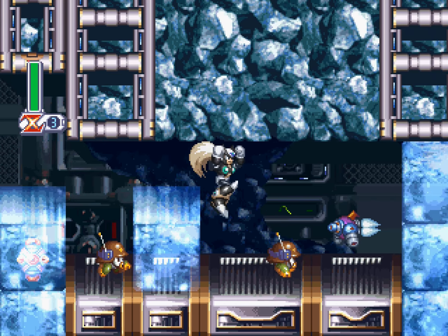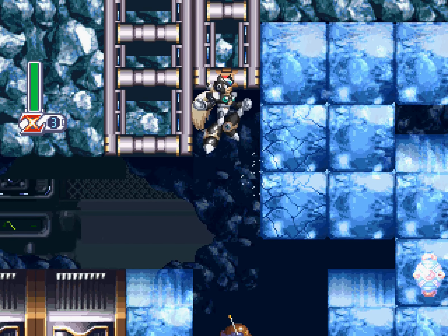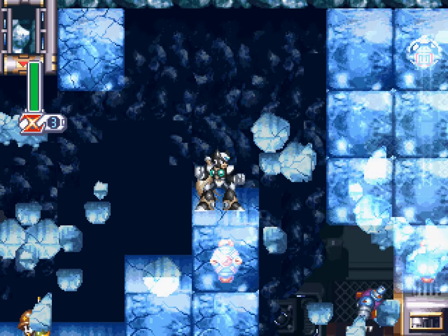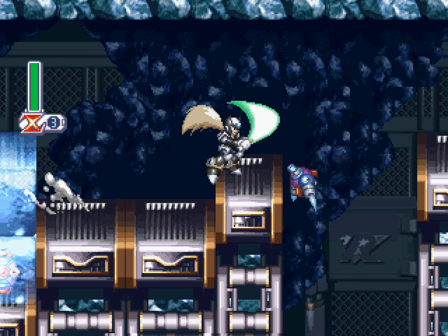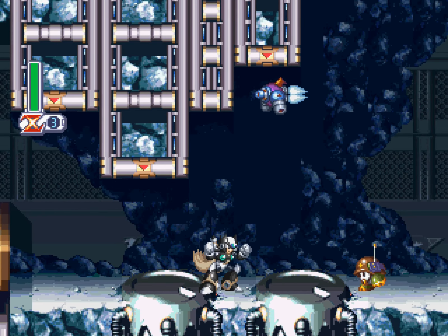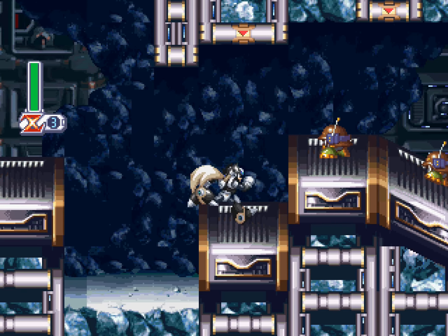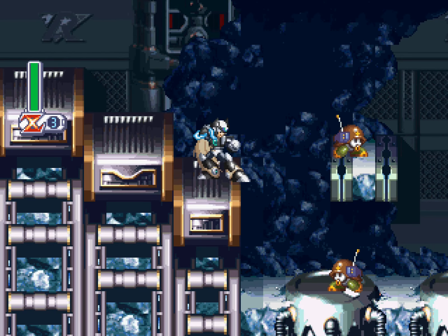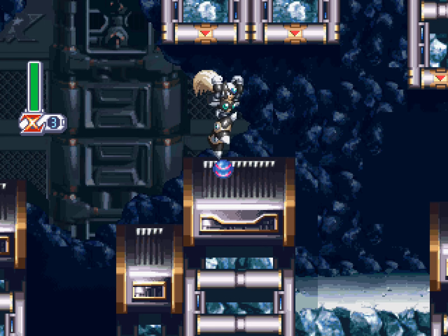Of course, we definitely have a new item here — that's a W tank up there. Which in theory is very cool, because it means you can store weapon energy in order to refill it later, just like the E tank but with weapon energy. Here's one problem: it's useless for Zero, who doesn't use weapon energy. And it's actually going to be pretty useless for X — not soon, but it's Mega Man X, so even if it's not soon, it's still going to happen pretty quickly. So not the best game to introduce that in.